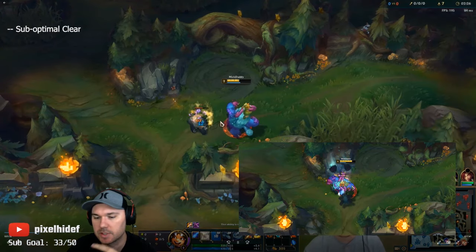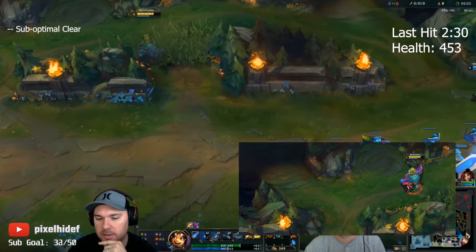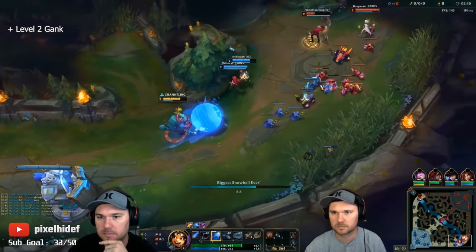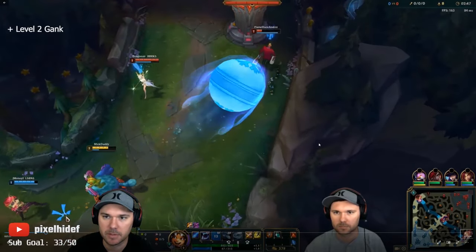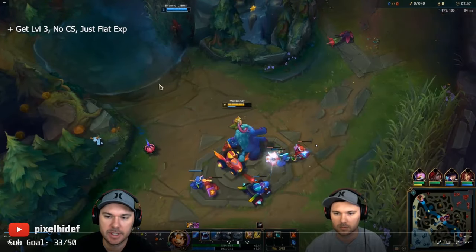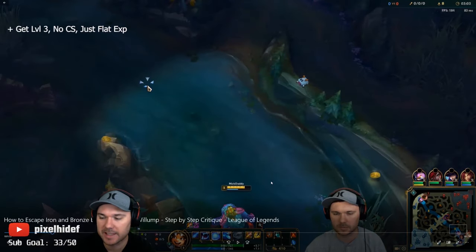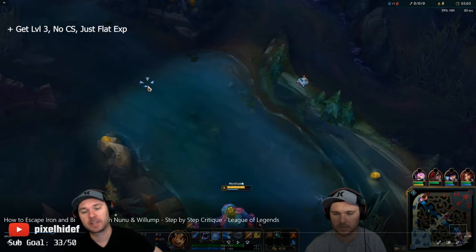By using my Snowball there, I can't use it for the level 2 gank for 10 seconds. If I wanted to use it right now I'd have to wait 3 seconds, so I get this off a little late. Also, if you ping early they can start positioning themselves a little bit better. I don't get anything great there but it is a level 2 gank. Now I want to push the wave into the tower to deny CS. This gives me flat experience on those minions — that's an entire camp, like Raptors, and now I'm level 3 with my third skill.